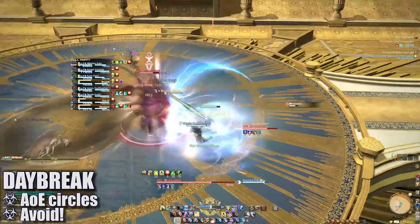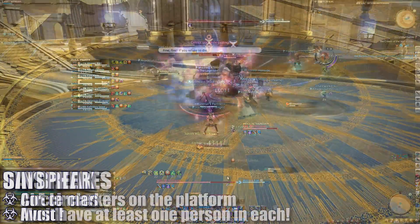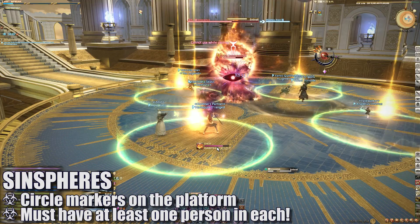Daybreak will cause a number of AoE circles to form on the ground — move out of these as necessary. Next, 4 circles on the ground will slowly bring down Sin Spheres to the platform. At least one player needs to stand in each circle to soak the incoming damage.